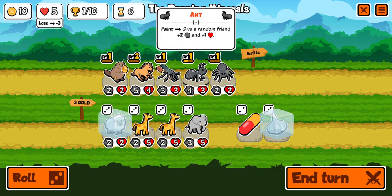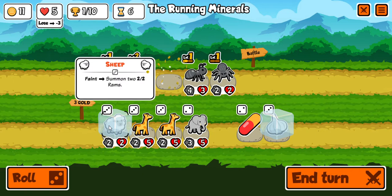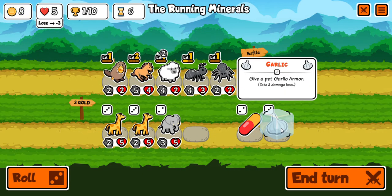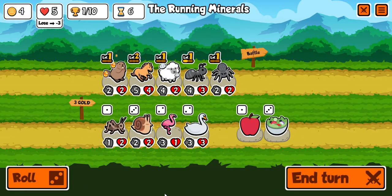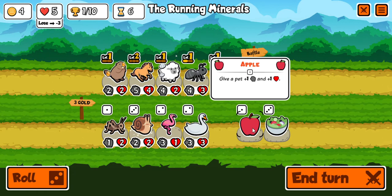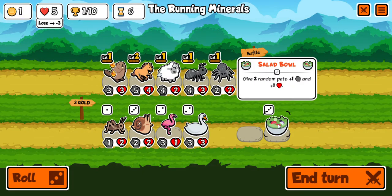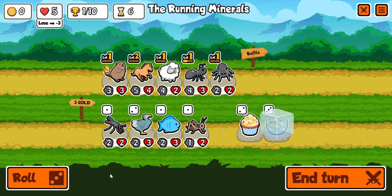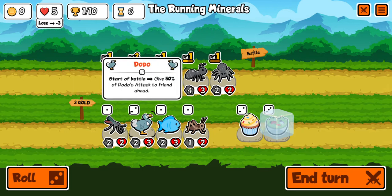I'm going to sell the mosquito and put the sheep there. I'm going to give it the garlic armor. Rolling — a snail: if I lost the last battle, give all friends plus 2. I'm going to give it to the beaver. I'm going to freeze a salad bowl and roll — mosquito, cricket, fish, dodo. And end the turn.